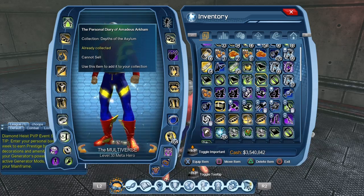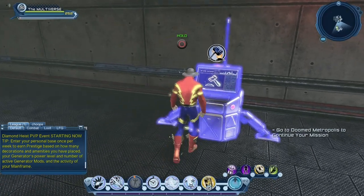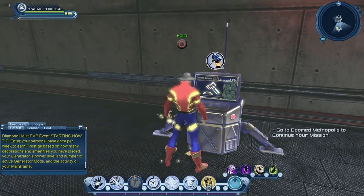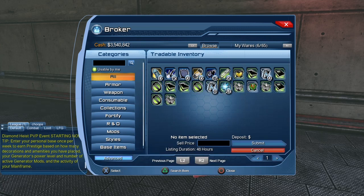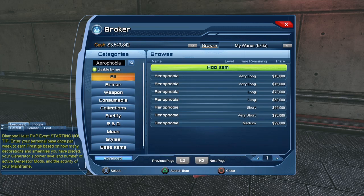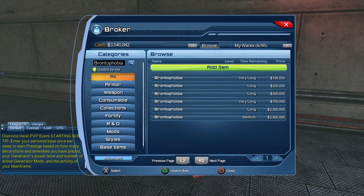So we got a few collections but not many that we actually need - only two phobias. Let's take a quick look at how much those two are worth on the broker. The Aerophobia is worth about 45,000 on the broker, and the Brontophobia is worth a little less than 200,000. There are 10 collections total - some aren't worth all that much, but there are a few rare ones that could be pricier if you're unlucky.